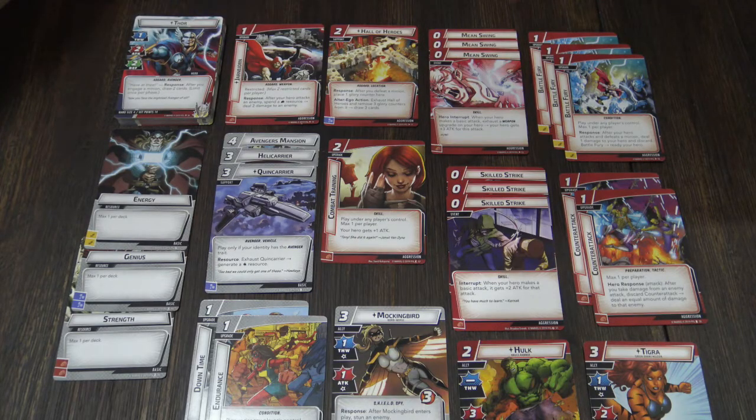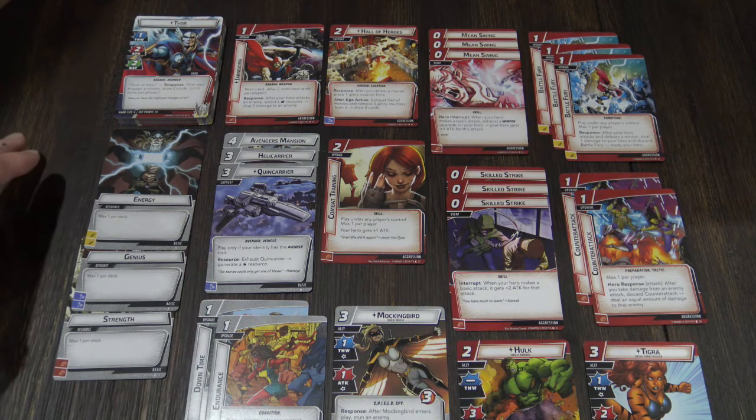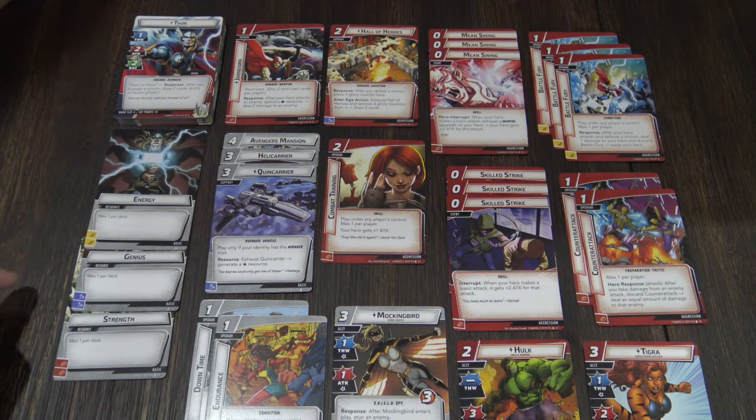Here is the deck build. First, take all of the Thor hero cards and place them into the deck. Next, basic resources: one copy of Energy, Genius, and Strength. For this deck, since everything is fairly low cost, we are going to forego adding the Power of Aggression. It's fairly rare that I don't add the basic aspect resources into a deck, but in this case we really don't need them and we can focus on a couple other cards.